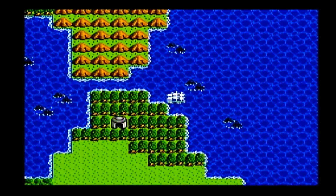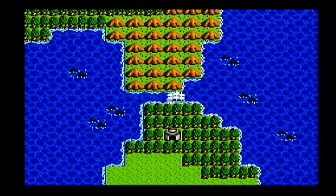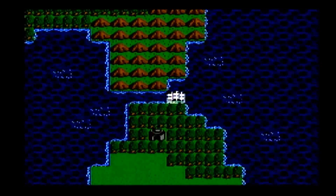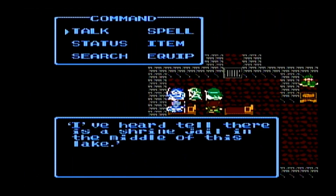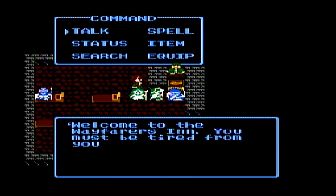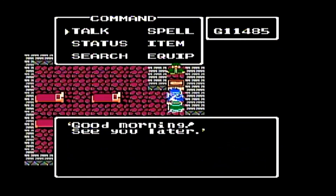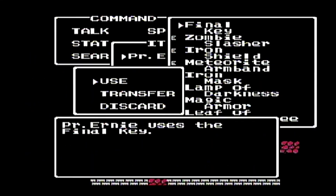Out of nowhere, plenty of voices were heard, and our ship gets pushed back. We're going to learn about this little channel. This is the shrine that was north of the cave of Barbada when we were going to Barbada. I heard there was a shrine jail in the middle of this lake, but we couldn't get anywhere with it because we didn't have the final key.